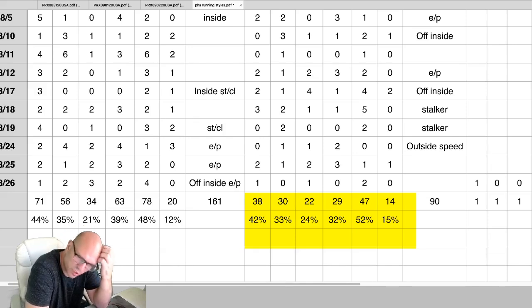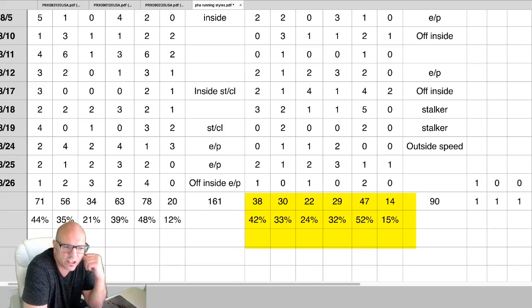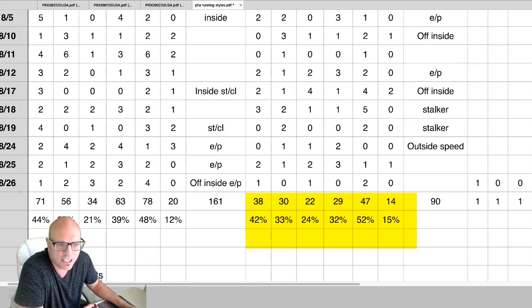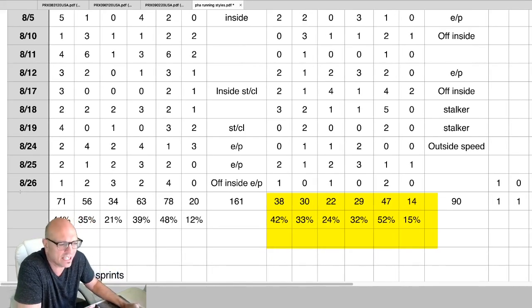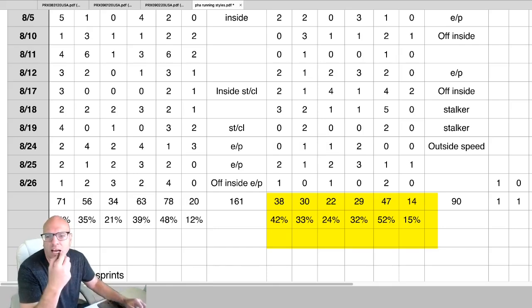You shouldn't even be considering a closer probably at five-to-one or less. Six-to-one is when you start to get fair value for a 15% winner. So I wouldn't consider closers at five-to-one or less. This is what I would consider the average way Parx dirt routes are playing. The last day my notes ended was August 26, so let's use the profile to see how that might be used.